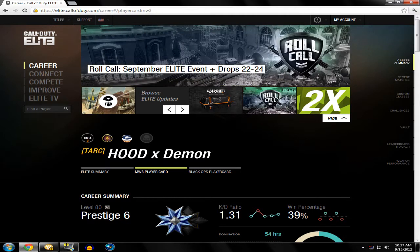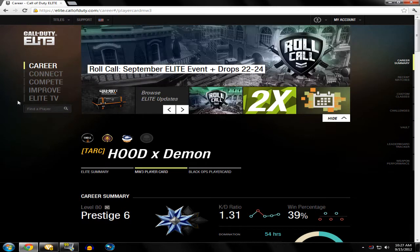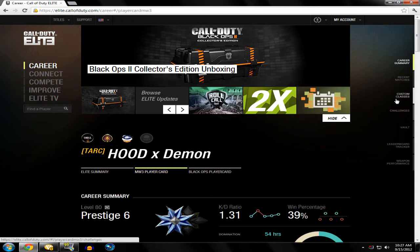First you're going to want to go to Elite.CallOfDuty.com. If you don't have an account you can make one, and if you do have an account just go with that. Then what you're going to do is link your Xbox account with your Xbox gamertag. It should pop up with this screen, where you can have your own username or gamertag.